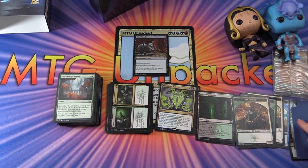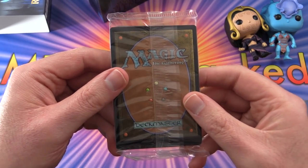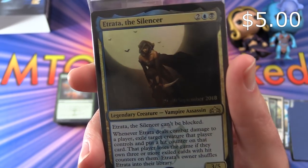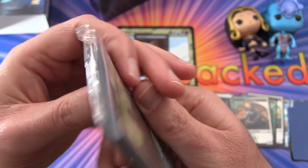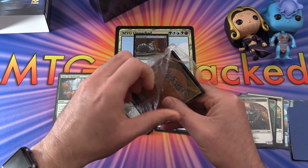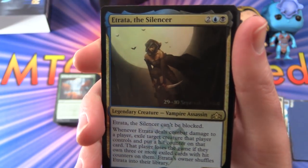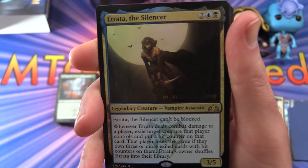Let's see if we can make it even better. We'll take a look at our promo card — what's it going to be? It is Etrata the Silencer. Not bad. So we looked at that earlier — Legendary Creature Vampire Assassin, 3/5 for four mana. Let's get a look at the foiling on that. Two of those is actually pretty good in the pre-release, improving our chances of casting that. Look at that foiling — very nice.